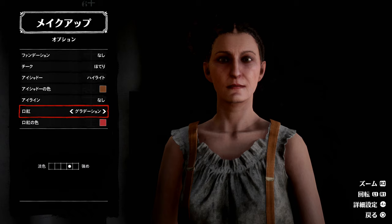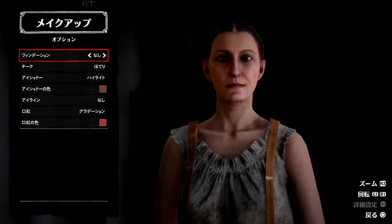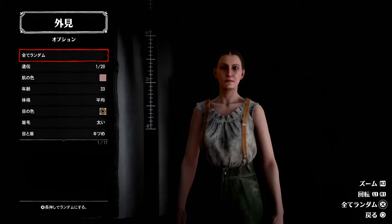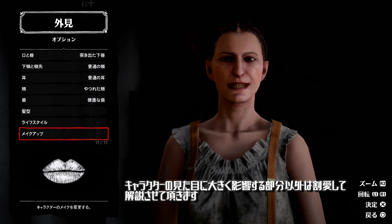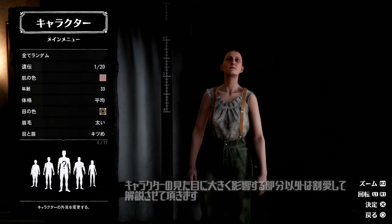アイシャドウはハイライトの茶色一択にしています。強さはだいたい4の真ん中ぐらい。キャラに合わせて薄くしたり強くしたりします。アイラインは入れないで、口紅はグラデーションの赤のこれも4の真ん中ぐらい。このメイクアップは基本的にテンプレなので、ここ以外を毎回見せていこうかなと思っております。